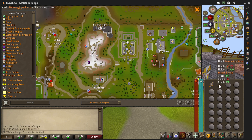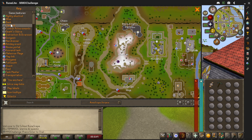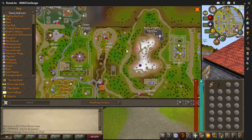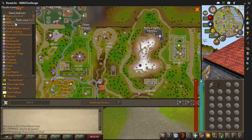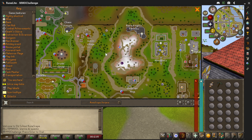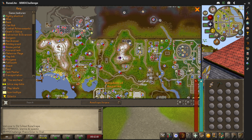Maybe I should have got a Mind Staff - is there a Mind Staff? I don't think there is. That's a really long ways to go. What, I've got to go back and forth that far? Alright, we'll take a look at it. Is there a bank closer? No, there isn't. Alright, we'll give it a shot.